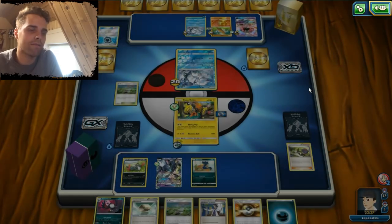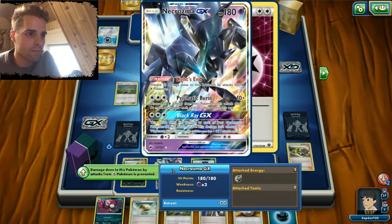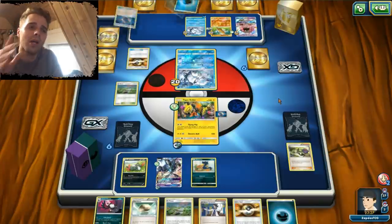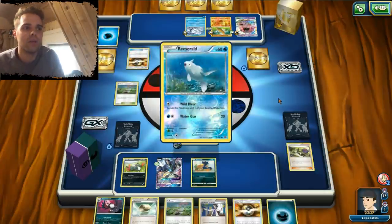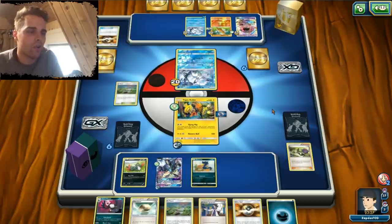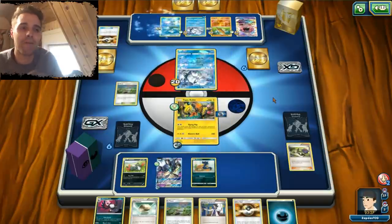Aqua Patch is coming onto that Vulpix. If it evolves into Alolan Ninetales GX, we're gonna use Necrozma to spread some more damage. Although the Ninetales can use its Ice Pack GX to throw all the damage on us, so we have to be careful here. Another Pokemon coming down — it is Remoraid, another one of those targets. I cannot promise you guys that we will win, but the board position looks kind of neat in my opinion.